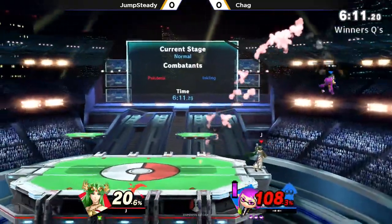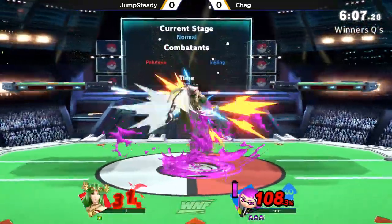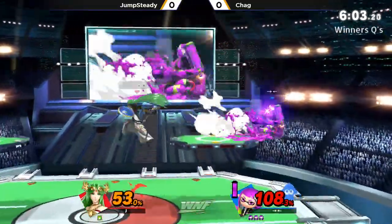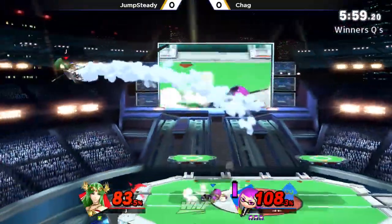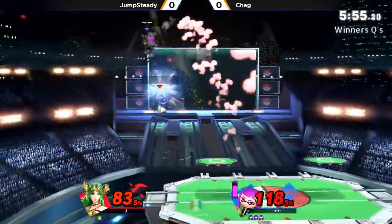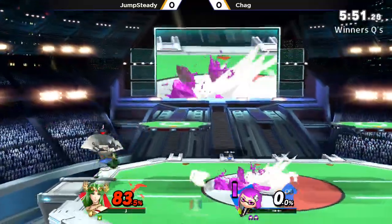I'm just learning that Inkling up tilt actually connects on the ground, or at least from the front. Chag has been using that. Beautiful Nair into the grab — look at this damage output. Setting up the ink bomb, trying to get this roller kill. But the up air for Jump Steady retaliates and breaks up some of this momentum.